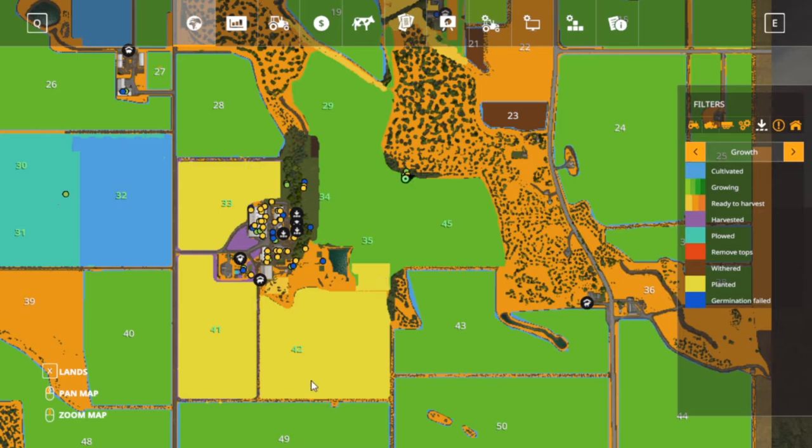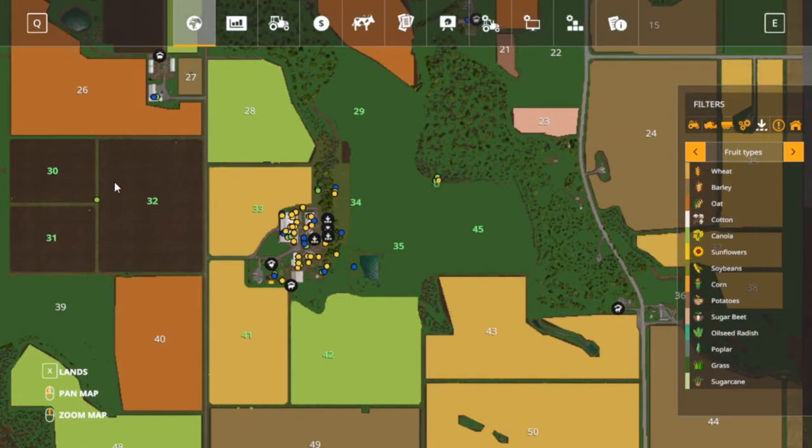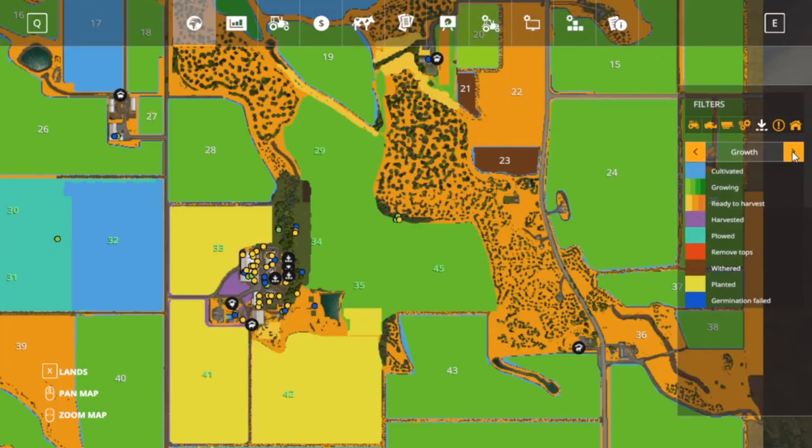Yeah, I got grass on. You can see here our fields — these are planted. There's a little section back with grass, and these two are planted in wheat and this is canola. These three fields here is one giant field. I haven't planted it yet, we'll get to that. What we're gonna be doing for the next couple of videos might get boring, but it's gotta be done. We got a loan to pay off, and we need more grasslands — gotta have more grass if we're gonna have more cows.